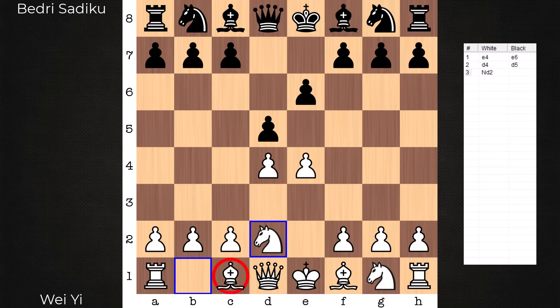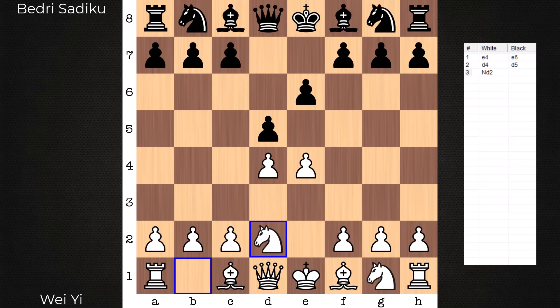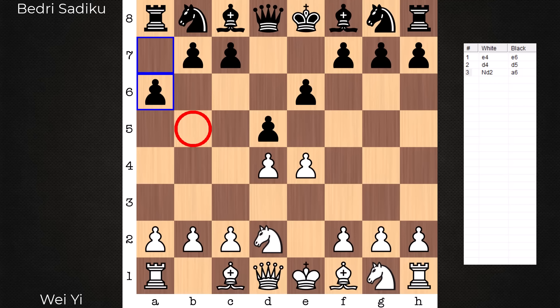On board, French Defense. Knight d2 signals the Tarrasch variation. The bishop is obstructed with this line. Why obstruct the bishop? Why not go to c3 instead? You do invite the Winawer variation — pinned knight. So with this Tarrasch, we don't have to worry about any bishop b4 pin. There's always c3 now, breaking the pin. The follow-up here is a6, which is the modern system.